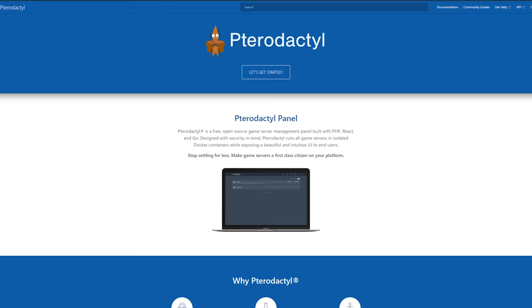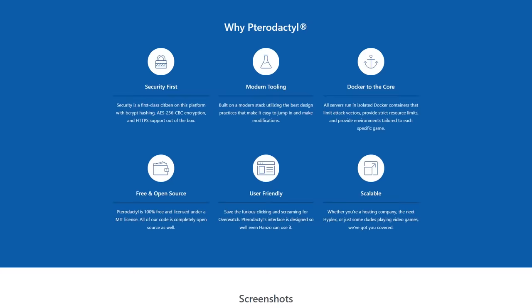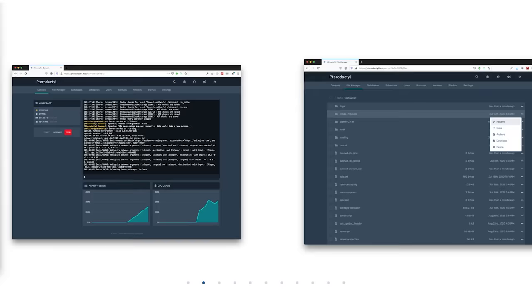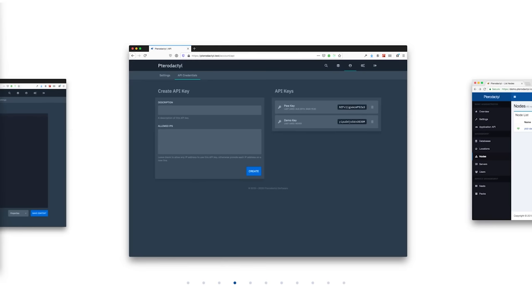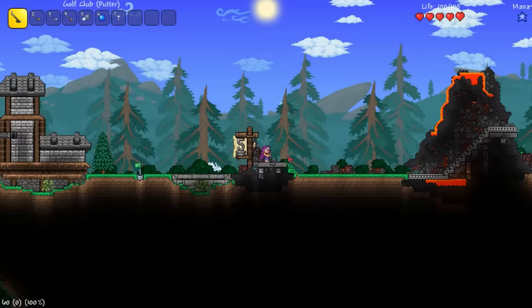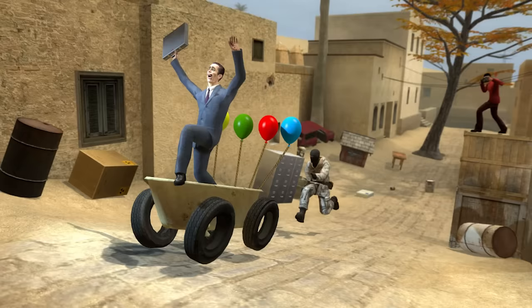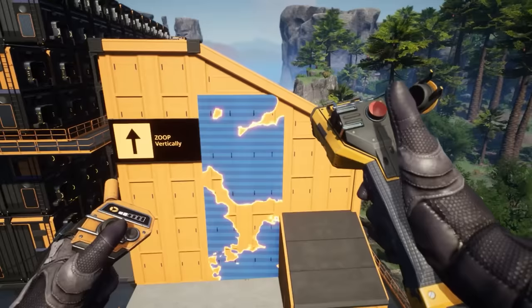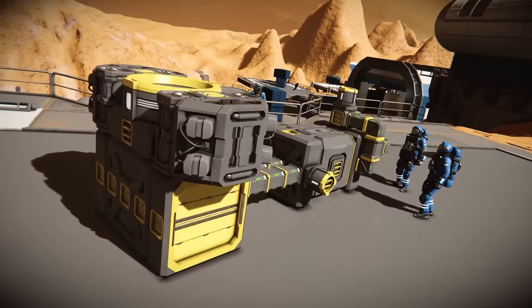Pterodactyl is a free and open source game management panel built on a modern stack. It's designed with security in mind and runs all games and servers isolated in Docker containers. It has a user-friendly UI that lets you quickly create game servers, monitor their status, issue commands, add users, edit and modify game server files, and much more. It supports games like Minecraft, Rust, Terraria, Team Fortress 2, Counter-Strike, Garry's Mod, Arc, Factorio, Grand Theft Auto, Risk of Rain 2, Satisfactory, Space Engineers, and many others.